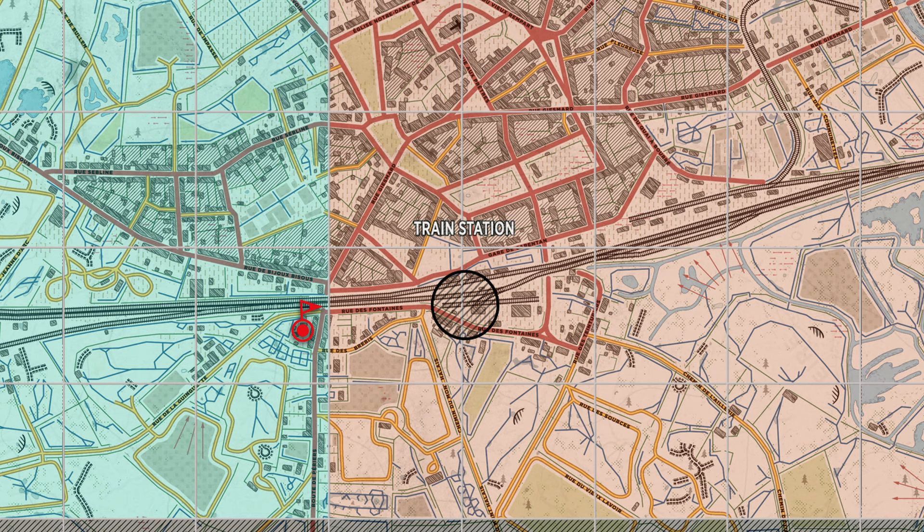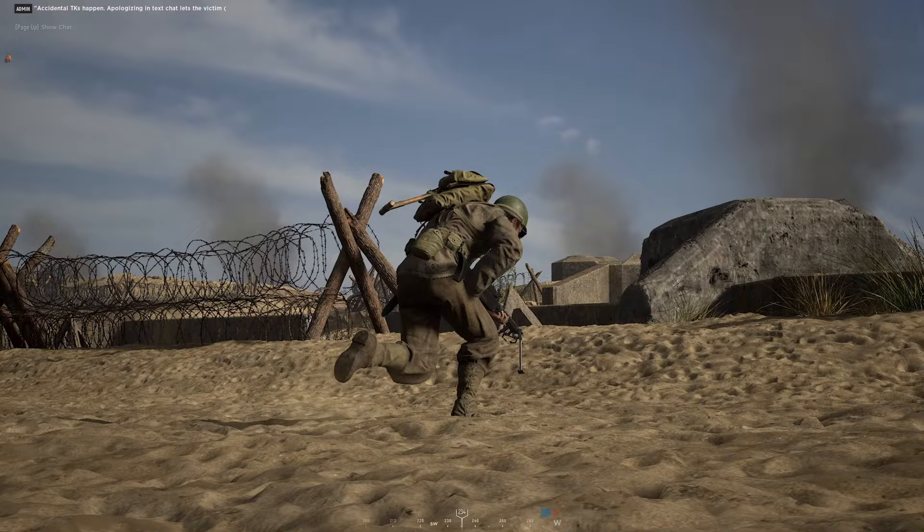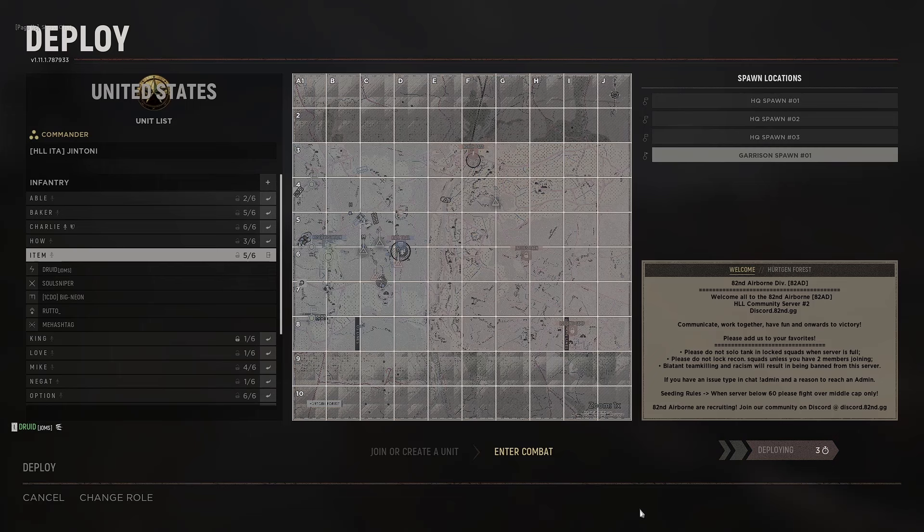Not having this garrison in place puts your team at risk of being steamrolled. All it takes is for the enemy to take out your one and only garrison near the middle sector on their way to capture your next strong point, and once again you're stuck spawning at HQ and having to run a long distance to try to defend the territory that the enemy is probably already starting to capture.